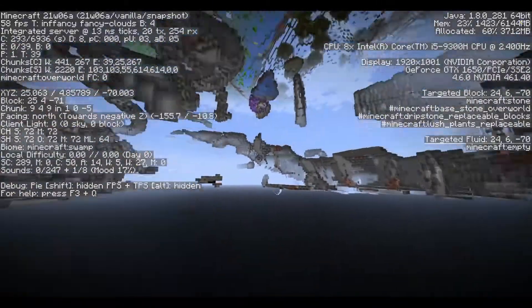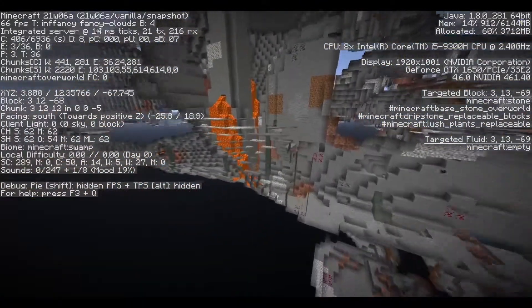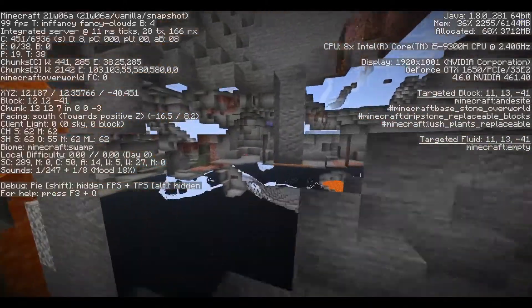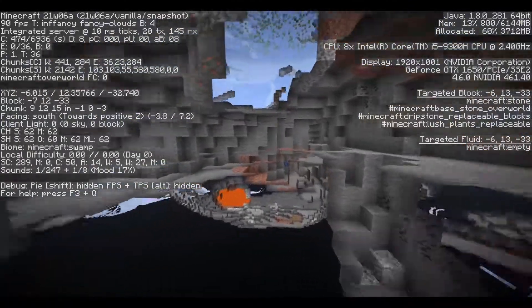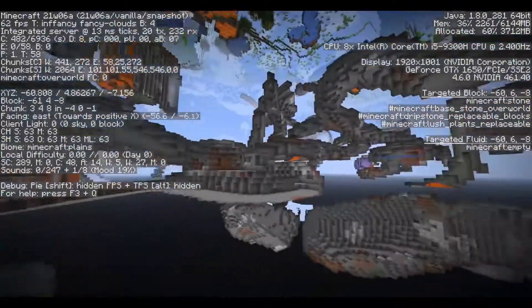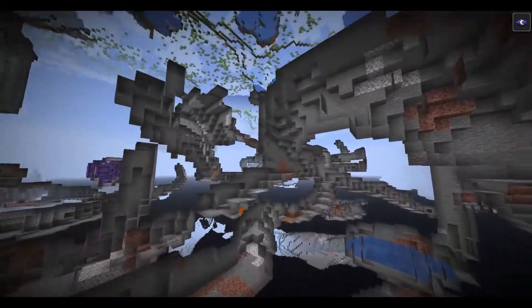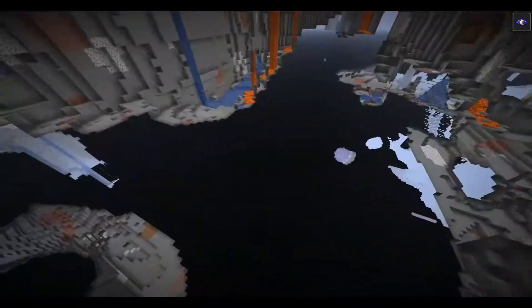This is a big space right here. Let's go to Y level 12. It's kind of crazy — this is Y level 12. There are no diamonds, I guess. There's copper. I'm guessing these guys right here are the spaghetti — spaghetti generation.